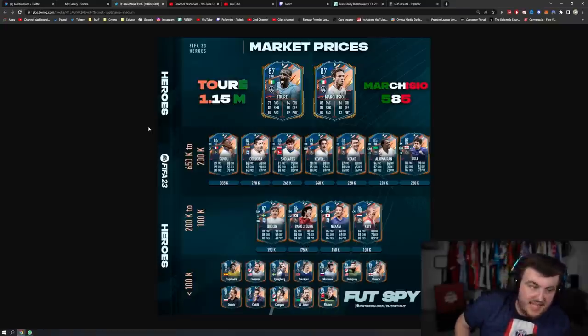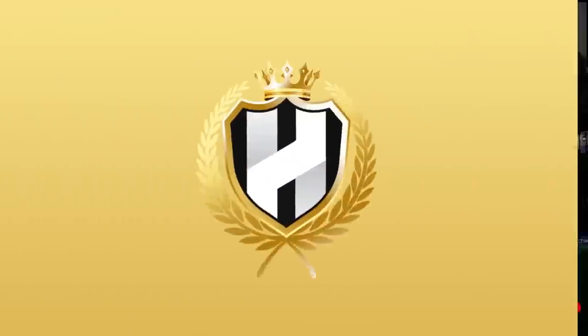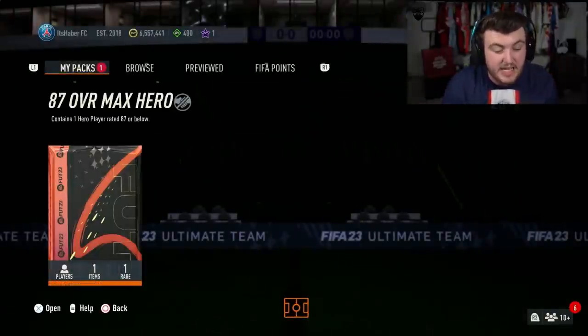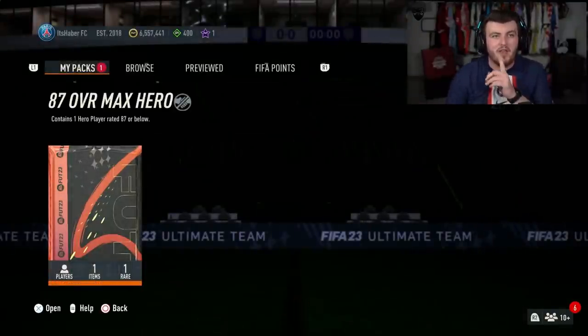Our fellow creator Foot Spy made this graphic showing you guys the prices of the heroes they will inevitably drop. So the best ones you can get are Yayatore, Marquisio, then Govu, Cordoba, Smolorek, Kewel, Keen, Aloaren and Jokoll. Then you've got Brolin, Pajisun, Nakata and Kao, and the rest are under 100k. But overall, there's not a huge amount of Ls and this is a very, very cheap SPC — 85 rated squad with 1 in form. I think that is great value.